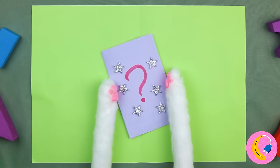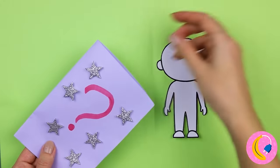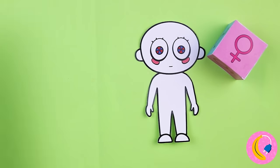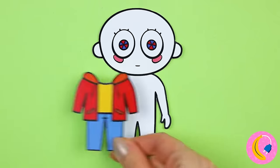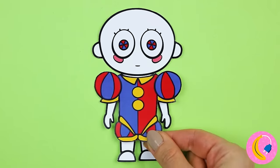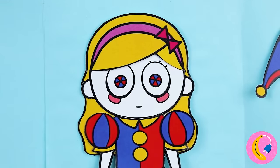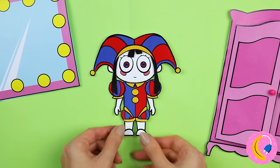Oh, a mystery bag - I wonder who's inside. They're a blank slate, let's fix them up. Congratulations, it's a girl. Now let's choose an outfit - no, not that. A jester's costume, looks kind of familiar. Now for hair - this one comes with a hat, and look, it's our old pal Pomni.